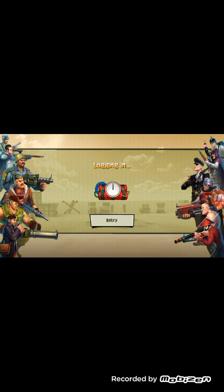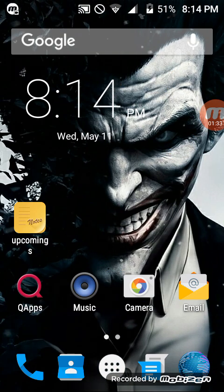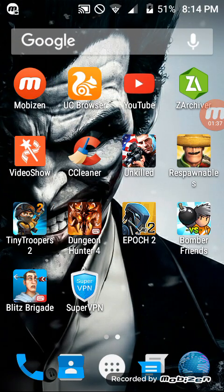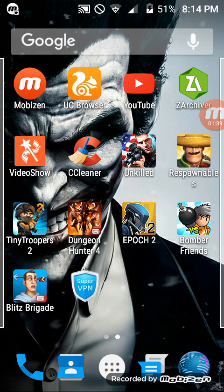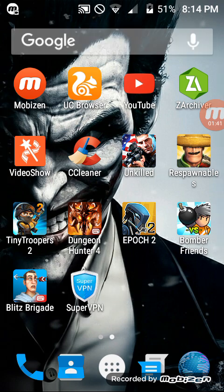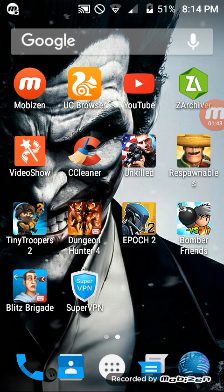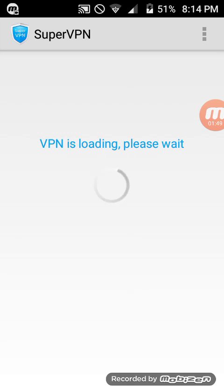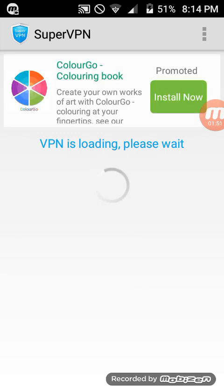As you can see, I'm tired of this — it takes too much time to load. Just turn it off and download Super VPN from the Android Play Store. It's totally free. Open it, Super VPN — it will show you some ads but that's okay.